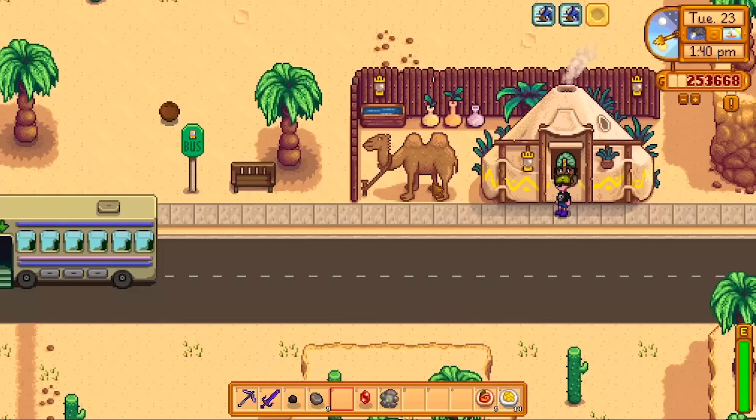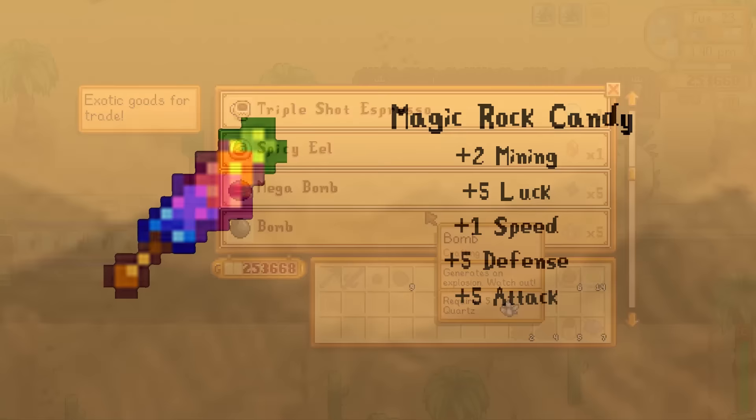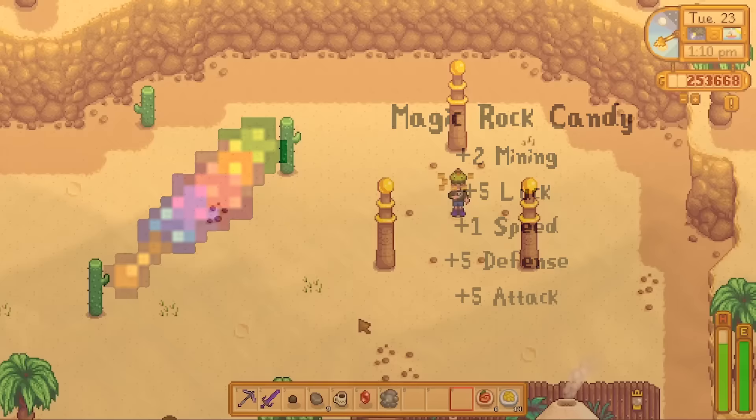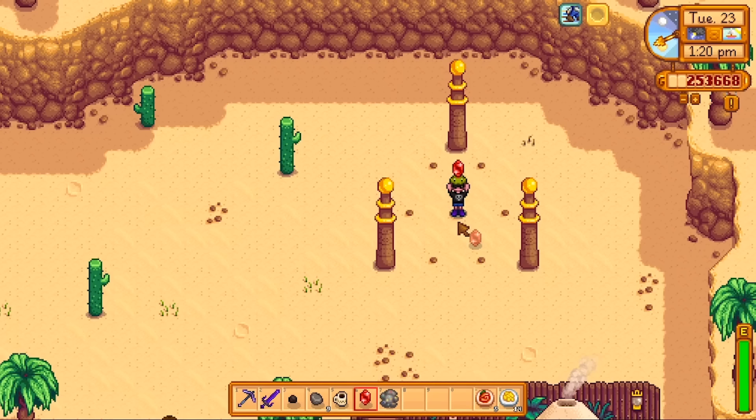You'll also want to bring a buff food — something that gives a bonus that can help you progress in the mines. My recommendation is a spicy eel because it gives plus 1 luck and plus 1 speed. George will give you the recipe once you have more than 7 hearts with him, but if you don't have that you can buy it from the desert merchant for 1 ruby. If you're only going for level 100 on a given day, the magic rock candy might be something you want to get — it has numerous buffs and can be purchased on Thursdays from the desert trader for 3 prismatic shards. Foods that have buffs do not stack, so as soon as you eat another buff food you will lose the advantage from the first. The one exception is coffee or triple shot espresso, whose speed buff stacks with whatever buff food you have. I would recommend bringing triple shot espressos since they last longer than coffee.